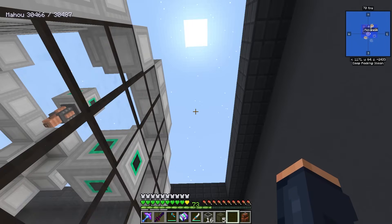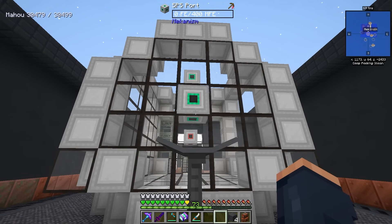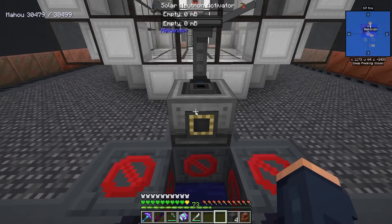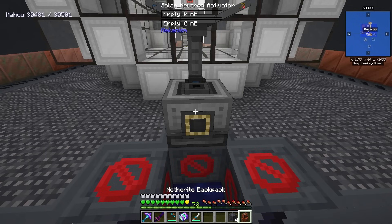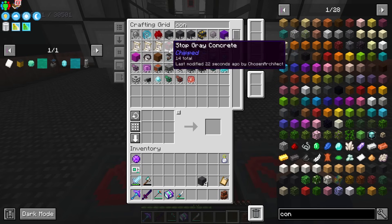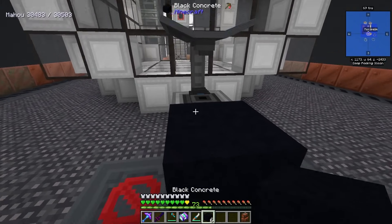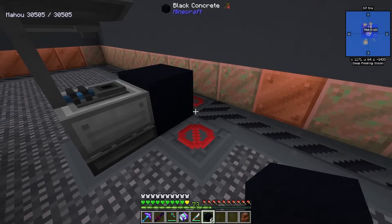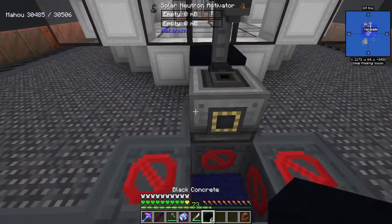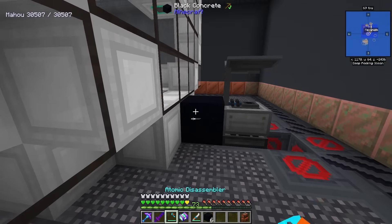The solar neutron activator is going to produce the polonium, which is what's needed to convert into antimatter inside the SPS. So it needs to be eternal day — that's the whole reason I chose the Everdawn dimension. To configure the ports, put a block in front to help see what sides are needed. Under the gases tab, set the front as input and the back side as output. That should be set up and ready to go.